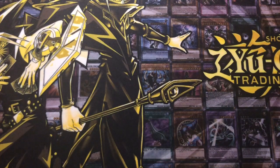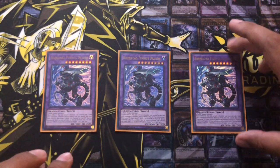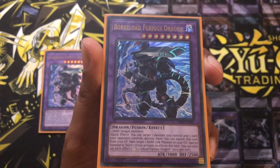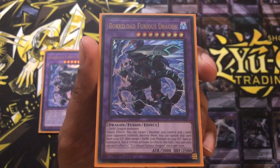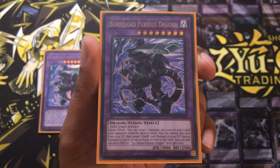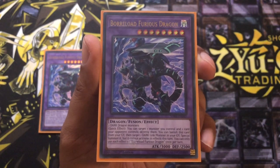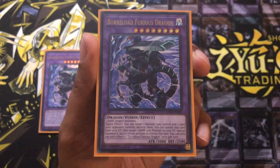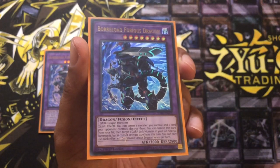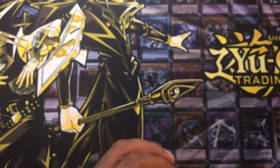Let's quickly go through the extra deck. I'm maxing out Borrload Furious Dragon — we've got one Rapid Trigger and two Polymerization, so this is the big new card brought out in the deck. Two dark dragon monsters make it, so it would even be a good Super Poly target. Quick effect: target one monster you control and one card your opponent controls and destroy them. You can banish this card from your graveyard to target one dark link monster in your graveyard and special summon it, but it cannot activate its effects that turn. Each effect is once per turn. Quite a nice card — if it's in your graveyard you get a free summon of a dark link monster, and I could see this getting played in some main decks too as a Super Poly target.